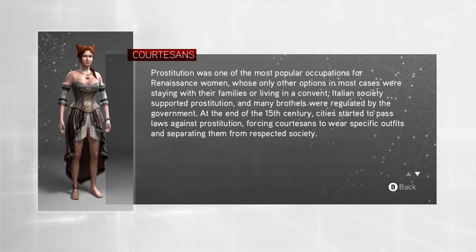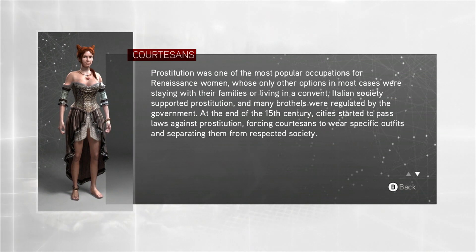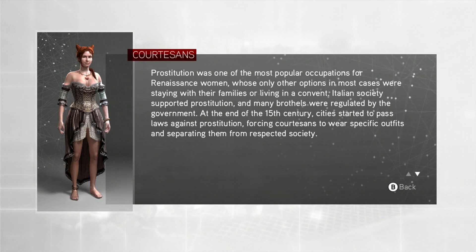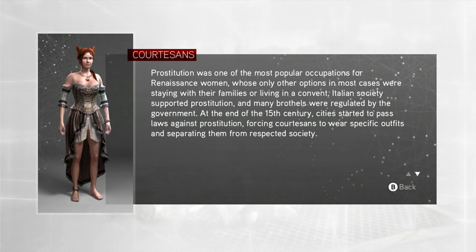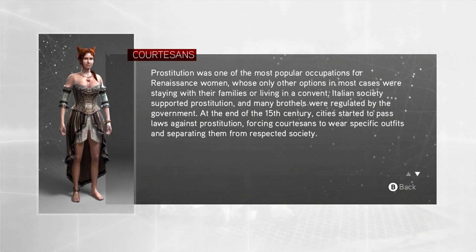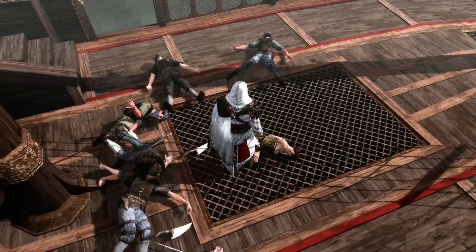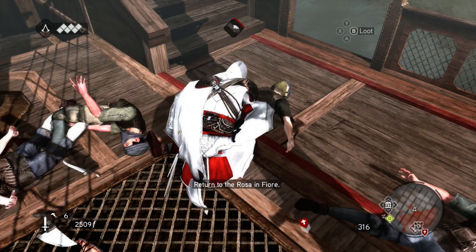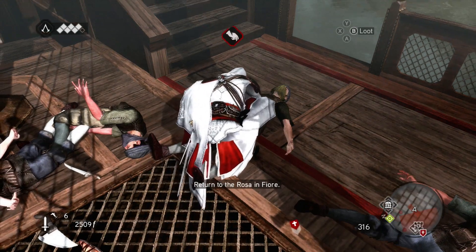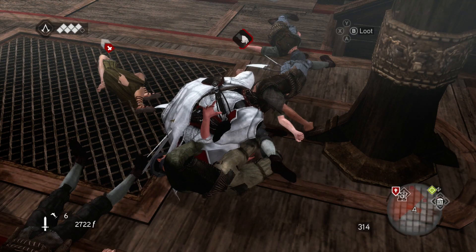Prostitution was the most popular occupation for Renaissance women, whose only other option in most cases were staying with their families or living in a convent. Italian society supported prostitution, and many brothels were regulated by the government. At the end of the 15th century, cities started to pass laws against prostitution, forcing courtesans to wear specific outfits and separating them from respected society. Well, let's rob them. I'll go get the tower and clear the tower while I'm here.